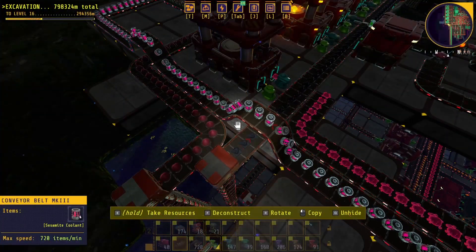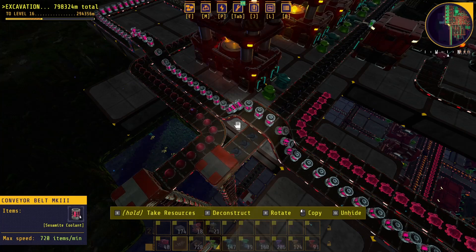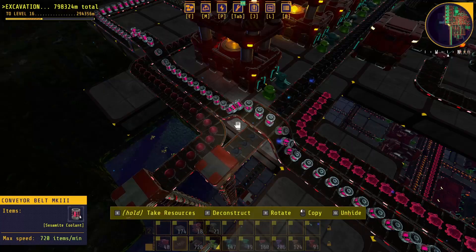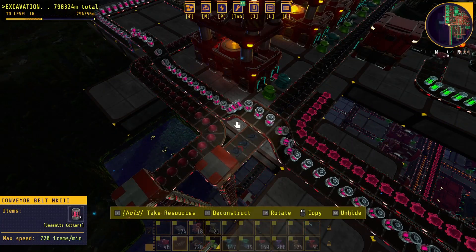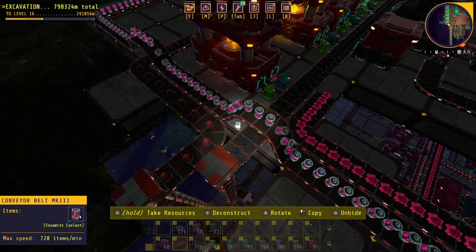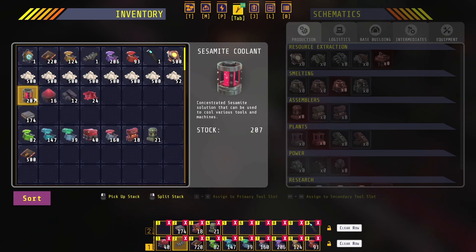For what you need for the build to make the pure biobrick diesel, there will be four main ingredients that you need to have automated. One of which is sesamite coolant, another is sesamite powder, carbon powder brick, and then finally sesamite gel. Those are the four ingredients that will go into the pure diesel.